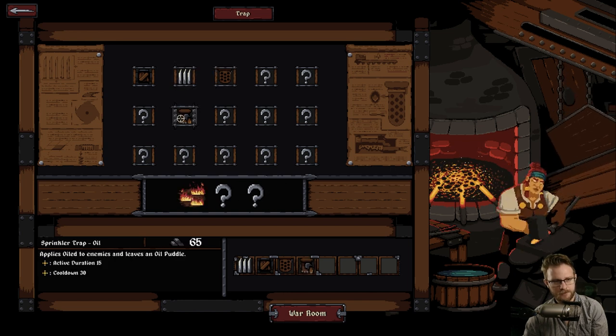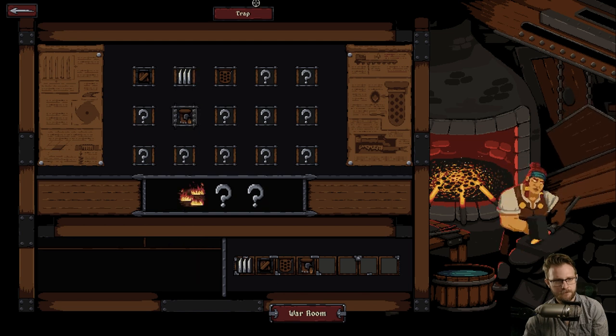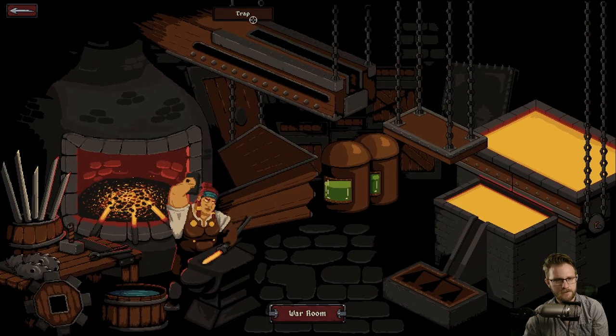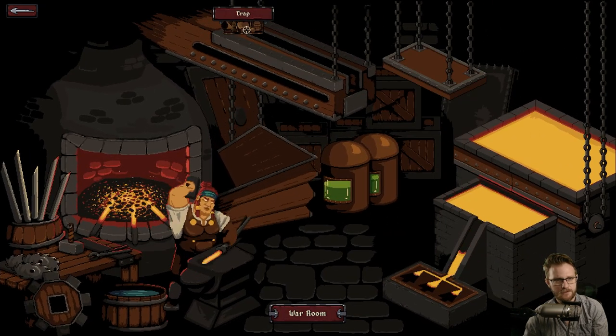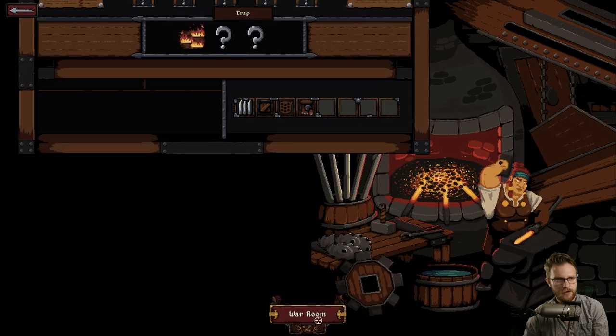Sprinkler trap. This is cool. How do I unlock these? That's what I want to know. How do I get to my variants? Are these different tabs I can click on? No, they're just a graphical thing, I guess. Let's go back to the war room.